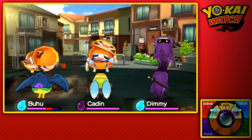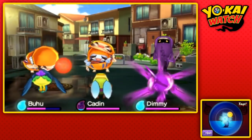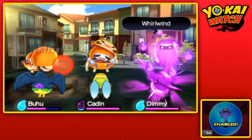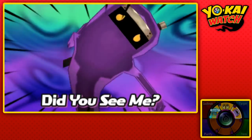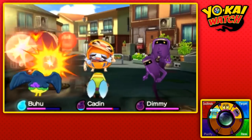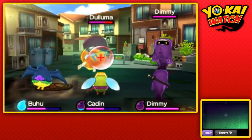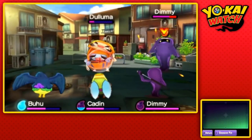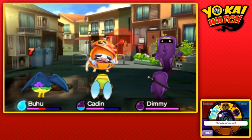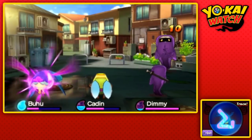Yo, what is good everyone — OJ here from Player Essence, welcome to another video. Today we've got some awesome information, so let's get right into it. We're starting off with Yokai Watch 4. We have the first screenshot and the setting introduced, and this was big news — everyone was linking and tagging me in this, so thank you to all of you guys.